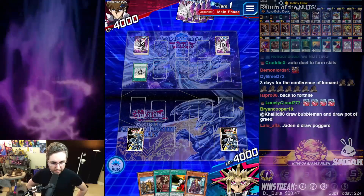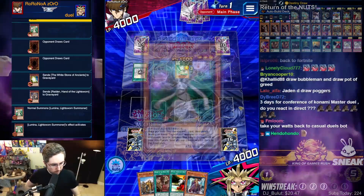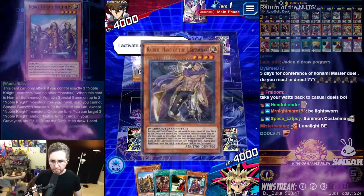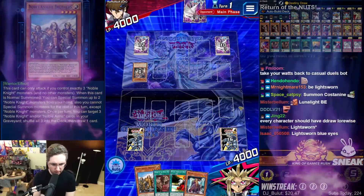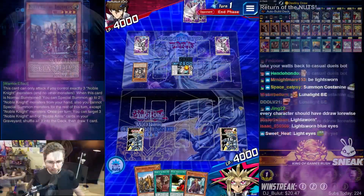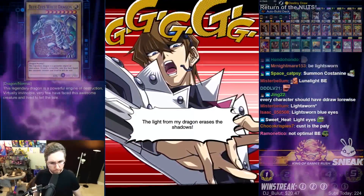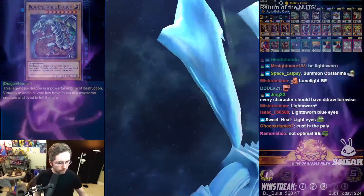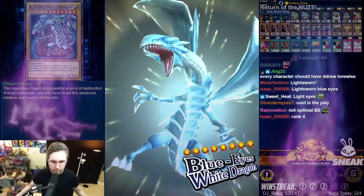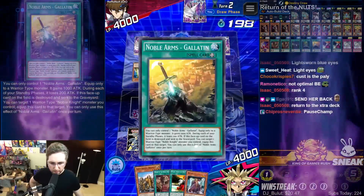This is not a Blue Eyes deck — but it is. Cussanine, return the Fortune Lady back to the extra deck. Fortune Lady's gotta go back.